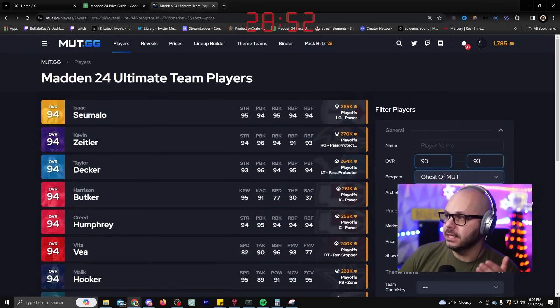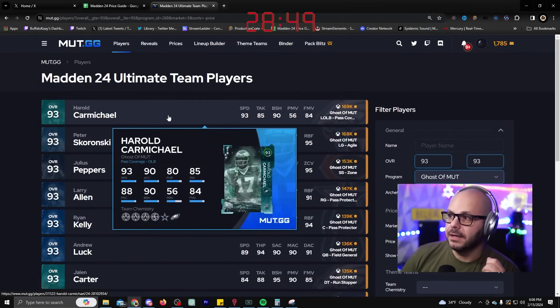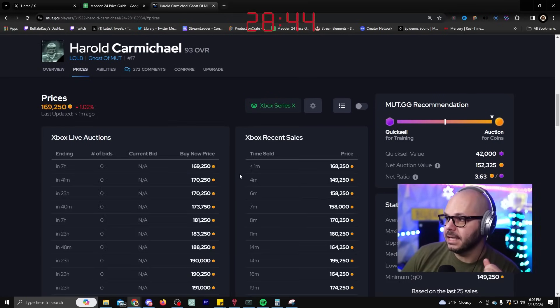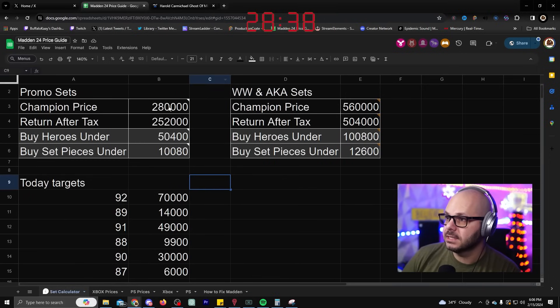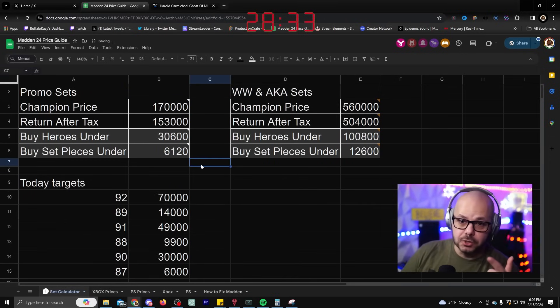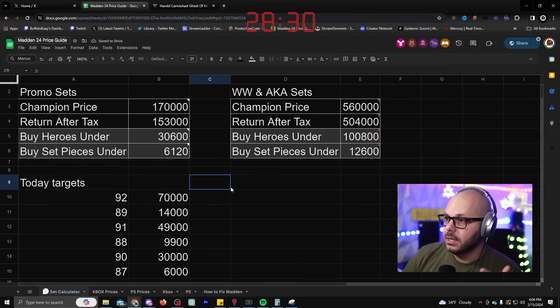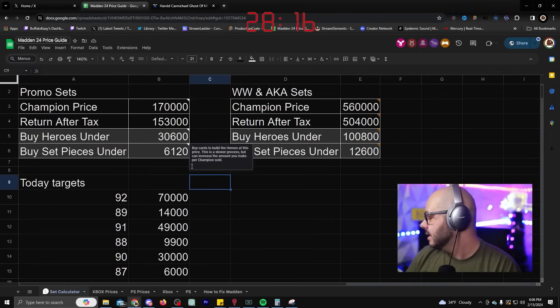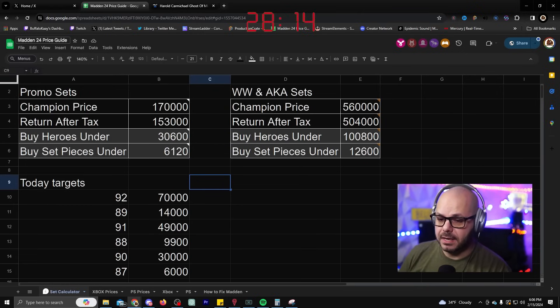I'm going to double-check the 93s as well. If you need a link to this tool it'll be in the description below — it's the first tab. Looking at karma, he's around 168, sold a little lower, a little higher, so let's go 170 — sounds safe. I did this live on stream over on Twitch and YouTube this morning. For 93s: 30k for 90s and 6k for 87s. I'm probably just going to go for 90 and 91s — that's how easy this filter is.